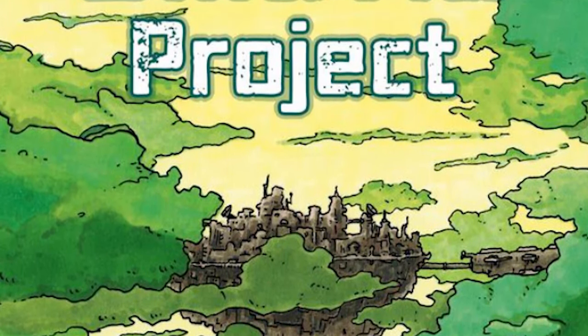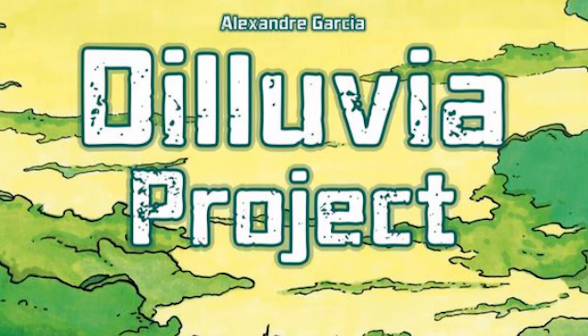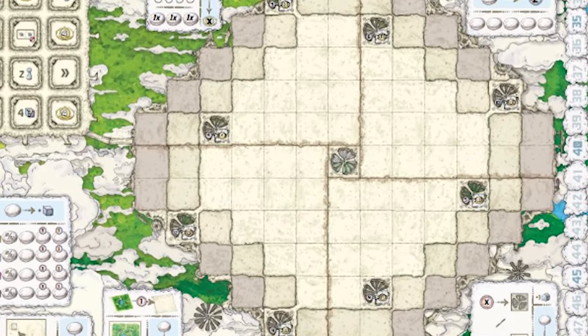Hey guys and welcome back to another Unfiltered Gamer board game review. Today's game up on the tabletop is by TMG and it's called the Diluvia Project. It plays two to four players and it's a worker placement game with airships, and you're also going to be placing down tiles to build the Diluvia Project.